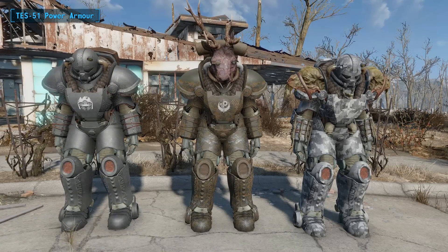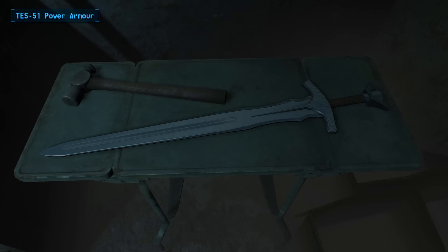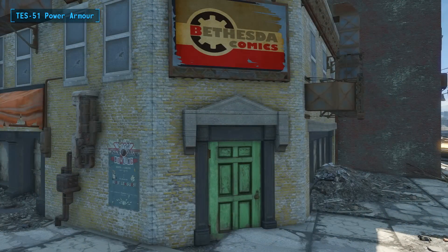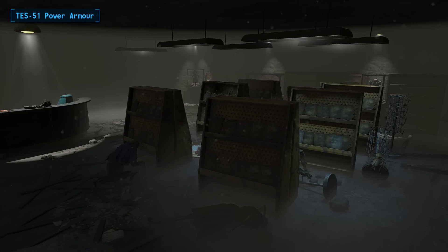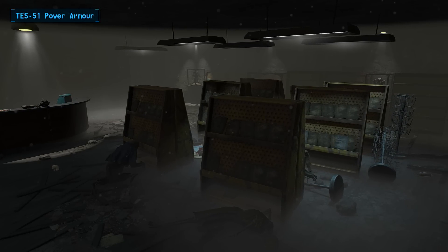But if that hasn't quenched your thirst, you can even make use of two new steel-based weapons from Skyrim — a Warhammer and a sword. So you can smash and slice your way through ghouls like you would Draugr in the many crypts and dungeons in Tamriel. All of these things can be found in a new location added by the mod called Bethesda Comics. We won't spoil every little detail that you can find inside, but it's a nice little addition to the game and an interesting way to make them available to you.